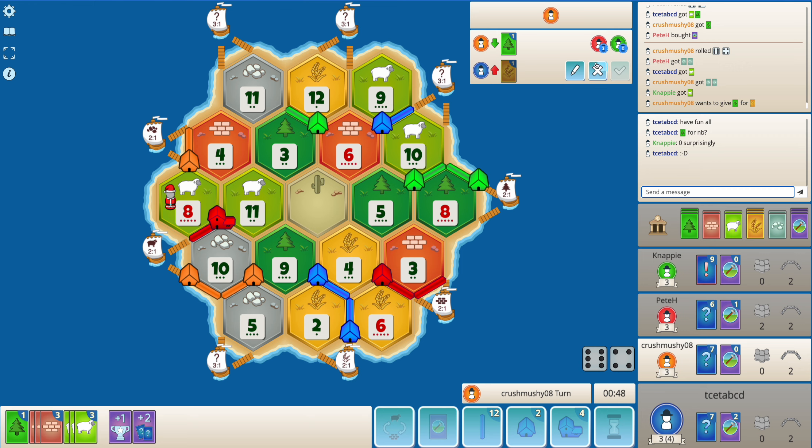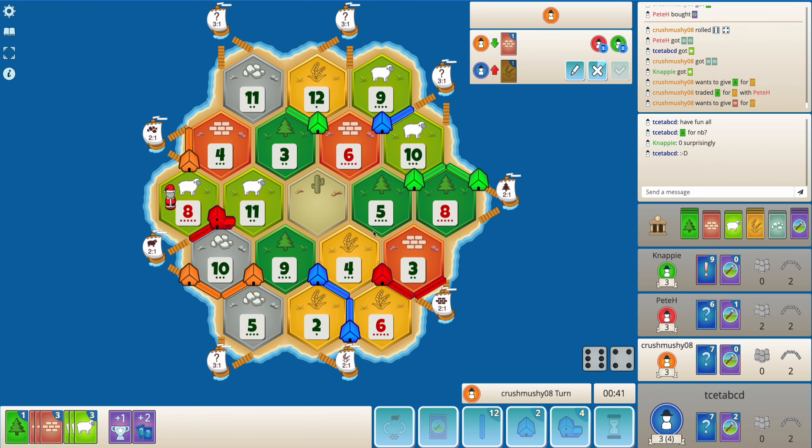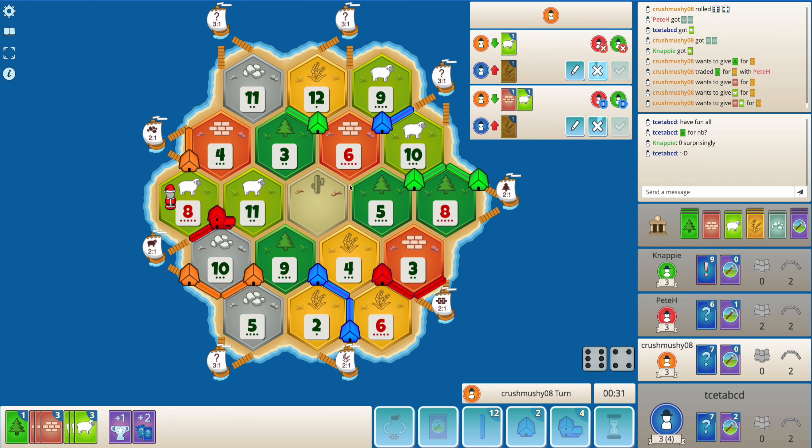If a nine rolls, or maybe first a four or a six rolls, I can get a settlement on 5-2 which is surely a good spot. You can also try and get a settlement on 6-5 — actually 6-5 seems better than the 5-2 spot here, because then it makes connecting my settlements a lot easier.